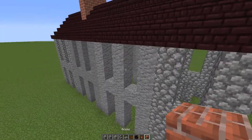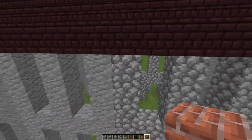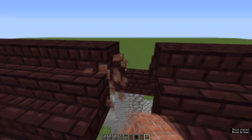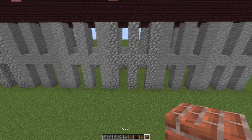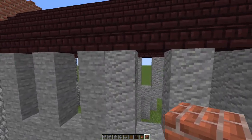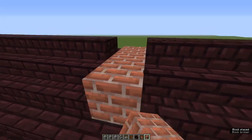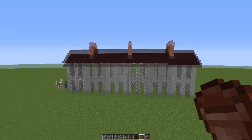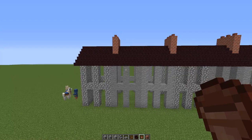Come to the beginning of your fourth house in the row and repeat the same thing. And come to the start of your last house in the row and do the same thing again. There you are — chimneys. The idea is that each pair of houses shares the same chimney.